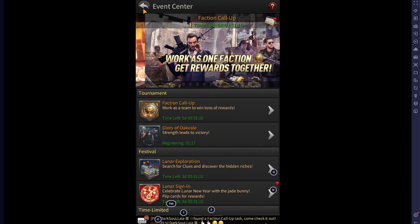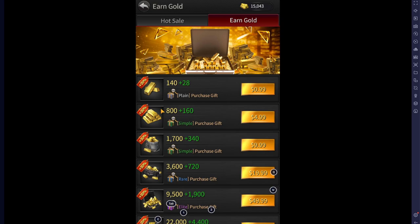What you want to do is go to your earned gold up in the top right of your screen. Click on that gold — you can buy 140 gold for 99 cents, which is the cheapest pack possible. So what we're going to do is quickly buy that three times.